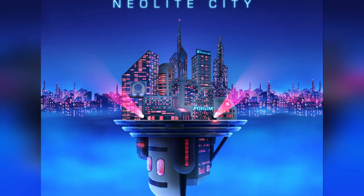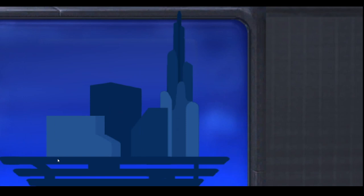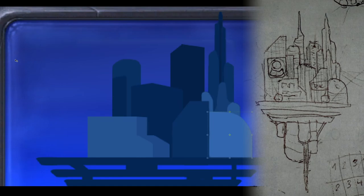What you're seeing here is me just blocking out the basic shapes and the silhouettes of the buildings based on a little sketch that I did beforehand. The sketch is really not that complex, but it doesn't need to be as it gets the idea of the city across.